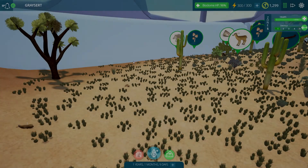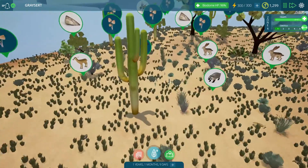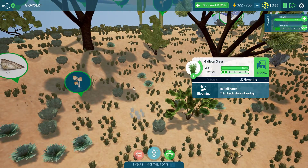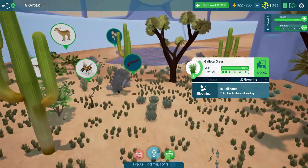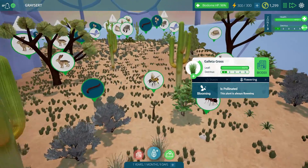Hello everybody, Gray Still Plays here and we're back with more Titl Ecology, now time for some back-in-the-grazer tier stuff. Things are looking pretty good actually - our grasses have really expanded. Holy cow, look at all this galetta grass everywhere!